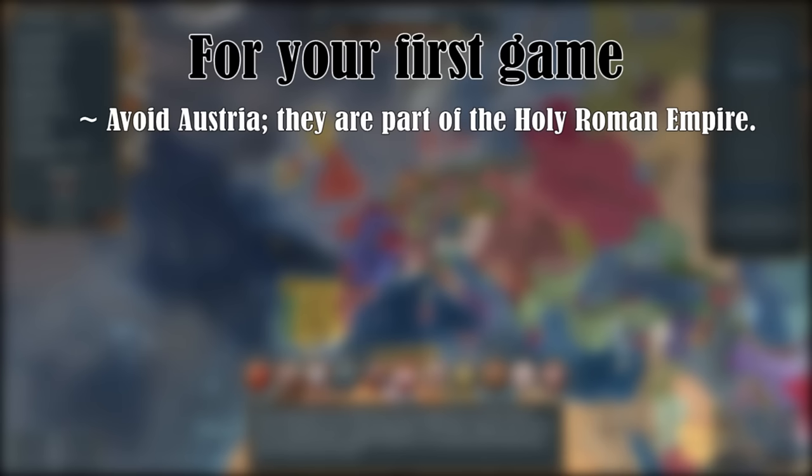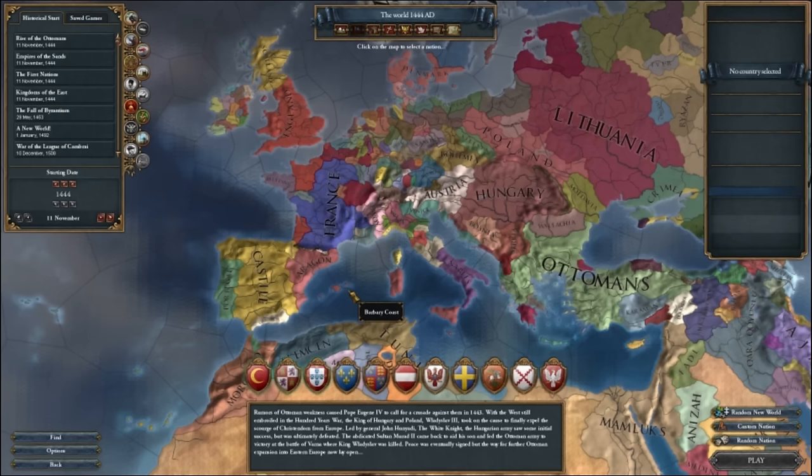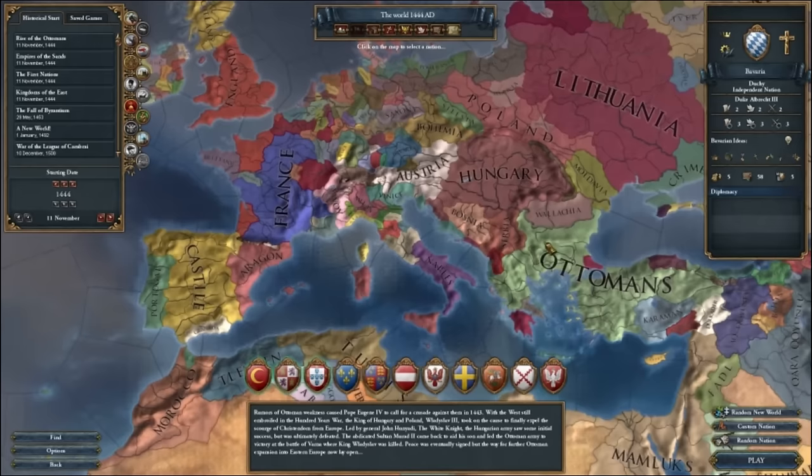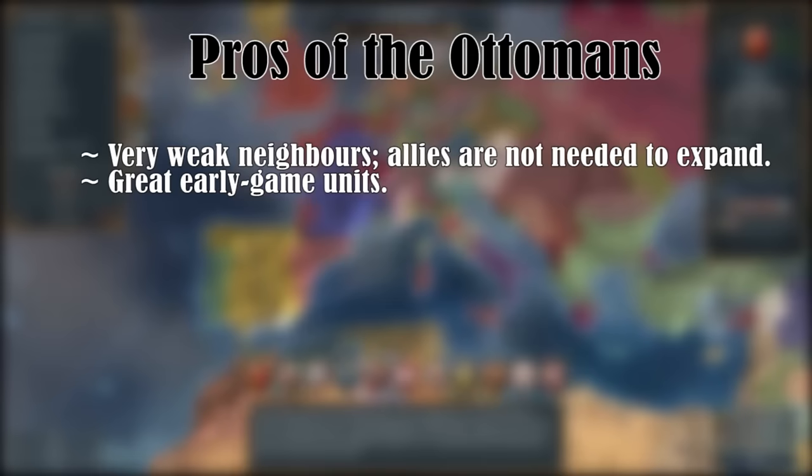For your first game I would avoid Austria because it's part of the Holy Roman Empire, and that can be a bit tricky — more about the HRE later. In general, it is a good idea to start as one of the Western countries because their units are better in the late game. You can check whether a country is Western by checking this icon. The Ottomans are not Western, but since they have very weak neighbours, it's easy to expand on your own, and they have very strong units in the early game.